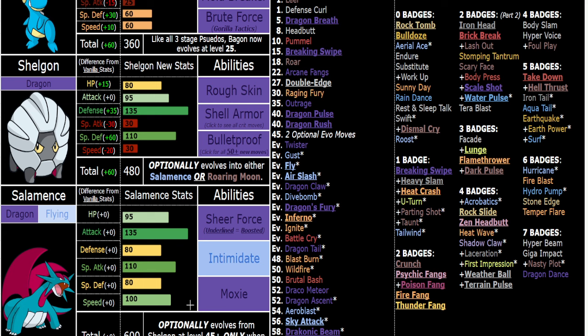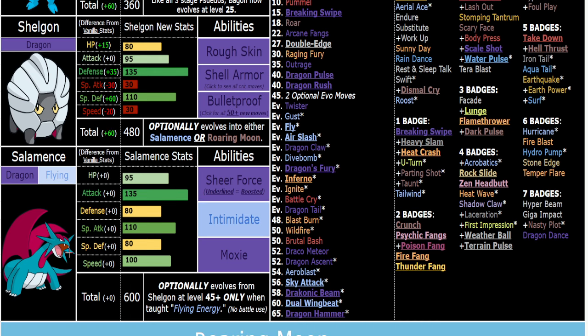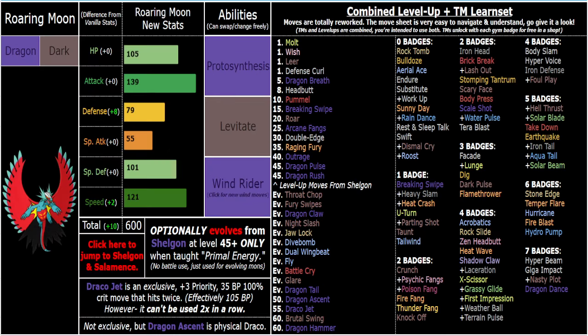Moxie Scarf is incredible on Salamence. So it's really up to you which you prefer. I think most people are still going to prefer Roaring Moon because his design is so much cooler — man, they really cooked, he's so cool looking. But yeah, in terms of gameplay, all of them are very good. Even Shelgon — I covered that in the Salamence video, so you can watch that one after this if you haven't already.